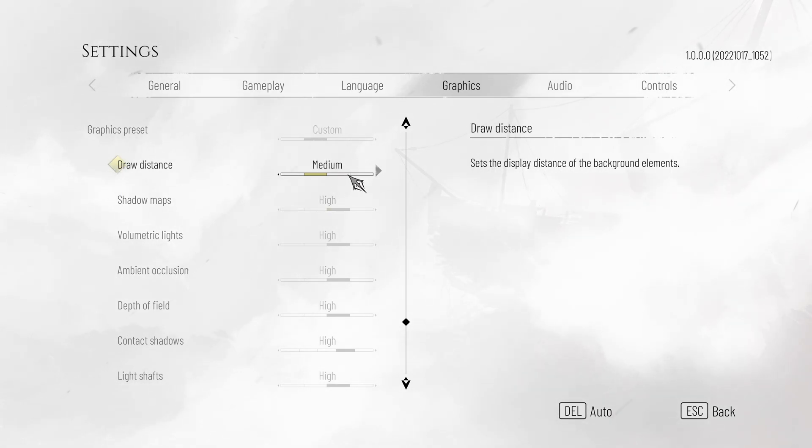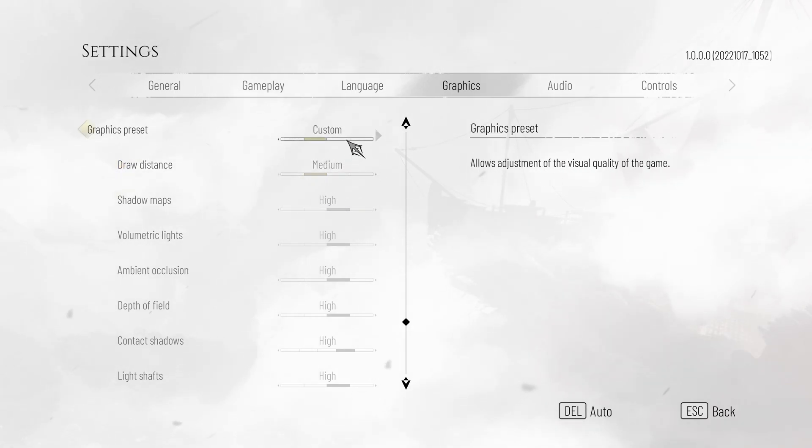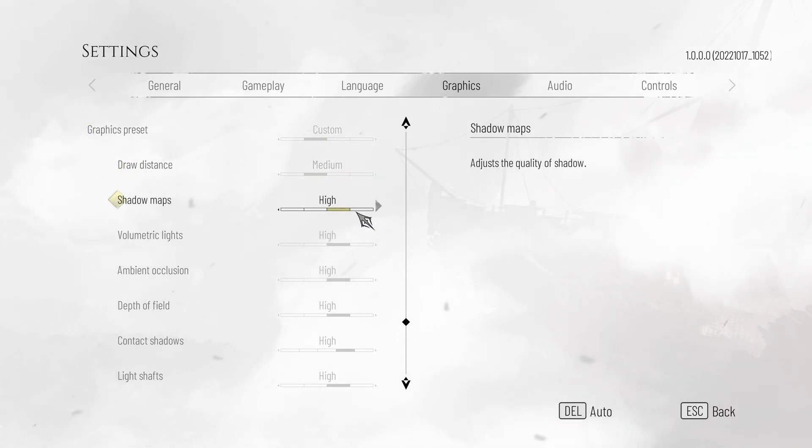LOD distance — I'd recommend setting to medium for a huge boost in FPS, especially if you have the rest of the options turned up. Shadow maps is just quality of shadows. Because it's a scenic game with lots of things to look at, you would usually want this set to medium at the absolute lowest, unless you really need FPS, as you'll not necessarily be focusing on shadows, but they're definitely something you'll notice a lot more, especially while you're sneaking around.